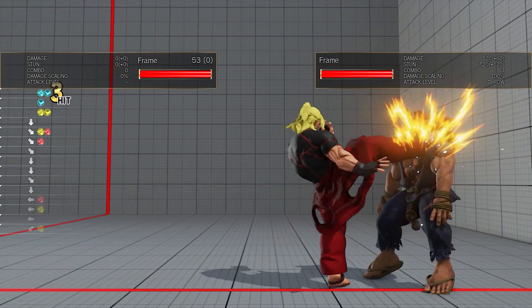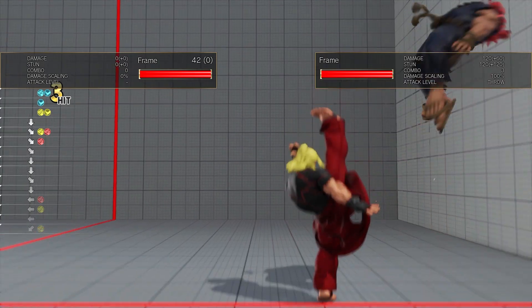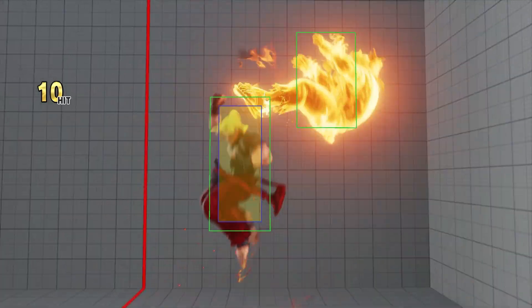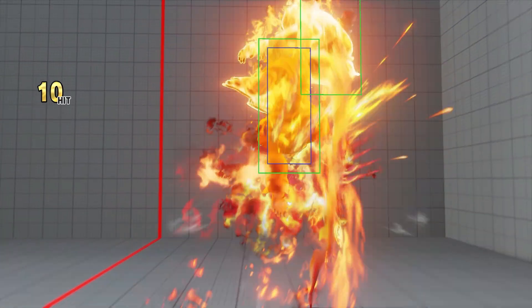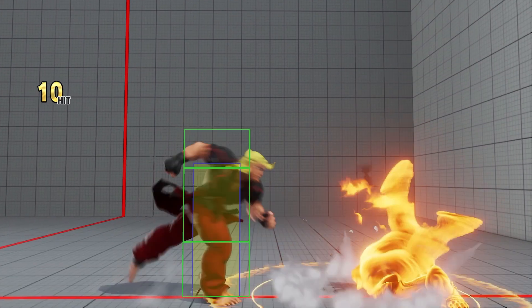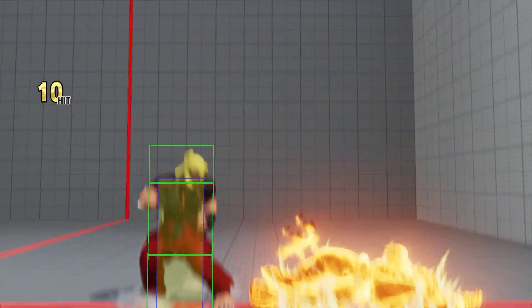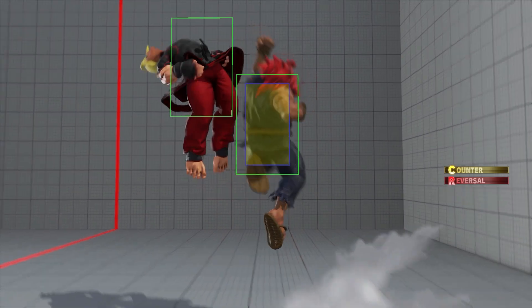In addition to the 2 frames of throw invulnerability on wake-up, characters are also invulnerable to throws when they are airborne or in the midst of a move that is specifically set to be invulnerable to throws. If the opponent were to backdash or perform a throw-invincible reversal, even a properly timed throw would not land.